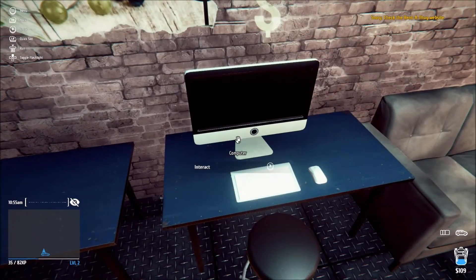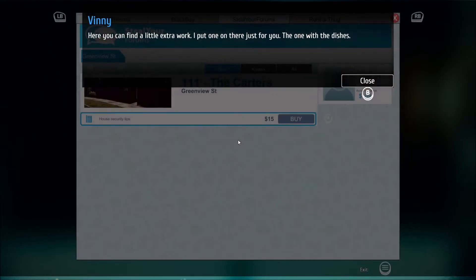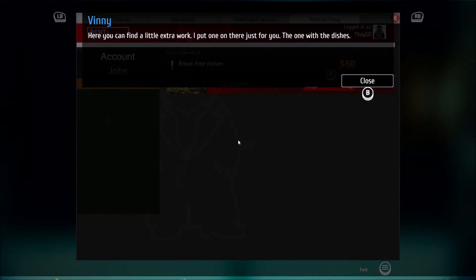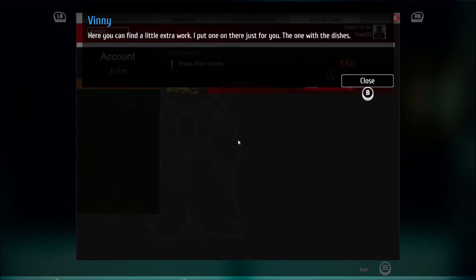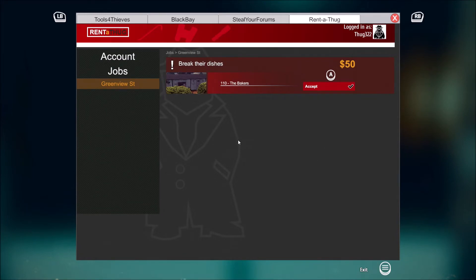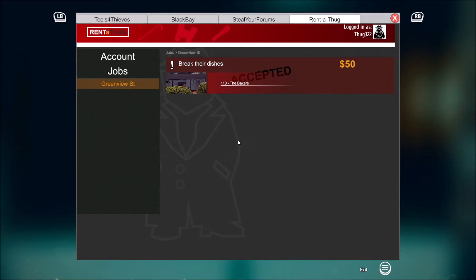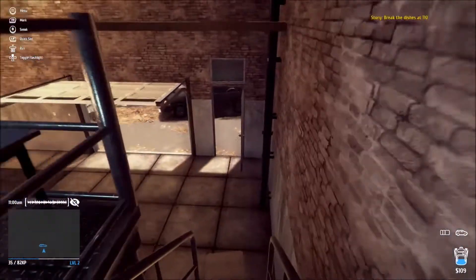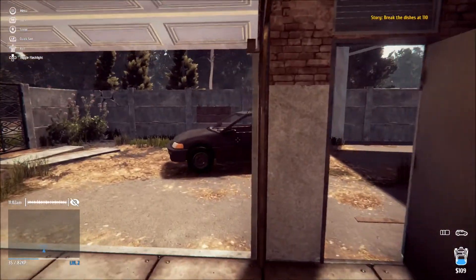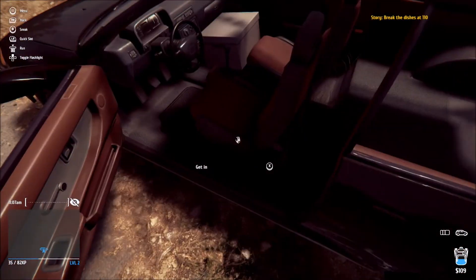Check the Rent-a-Thug website. Here you can find a little extra work - I put one on there just for you, the one with the dishes. Oh okay, let me see - break their dishes. Now drive back to 110 and break some dishes with the crowbar. Yeah, you got me doing that? I'm trying to make some money. Got me breaking dishes. I ain't on that man, I'm trying to get rich.